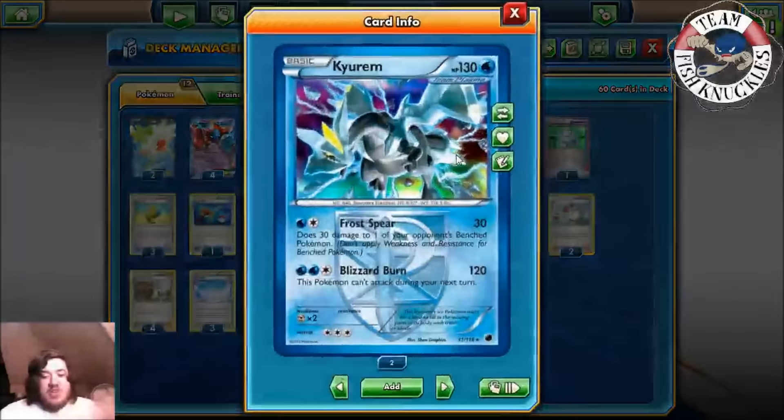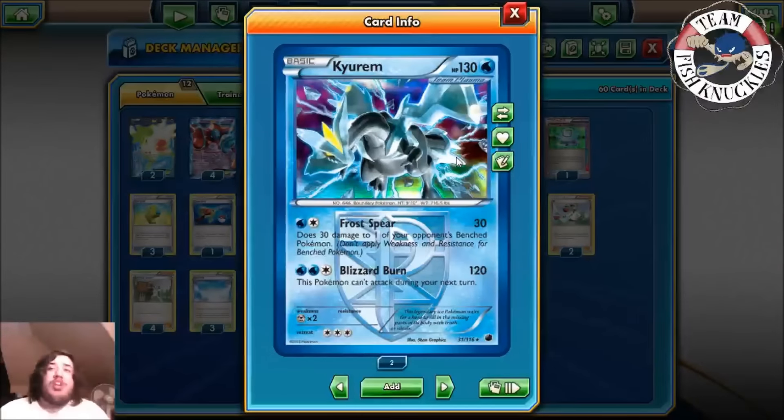The main attacker is Kyurem. This was a really, really good attacker about two years ago. It made it really far into Nationals with Calvin, making top four. It has the attack Frost Spear — does 30 and 30 damage to one of your opponent's benched Pokemon. So 30/30 snipe could easily get dual knockouts if you do the math correctly.